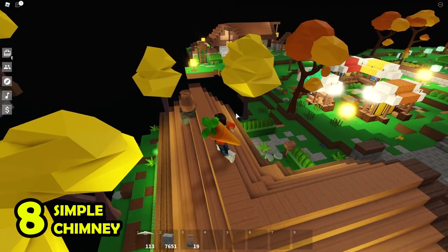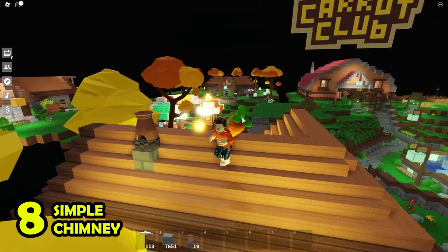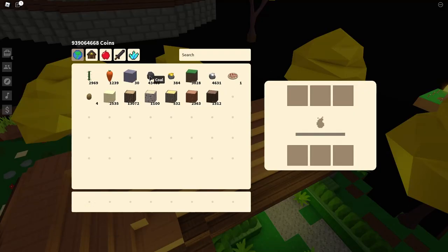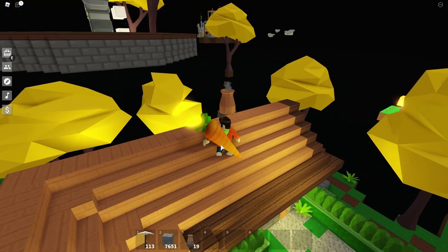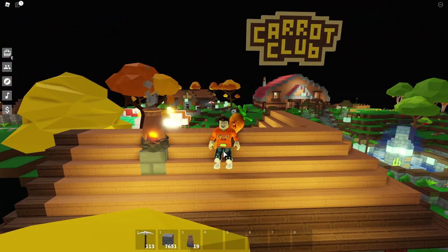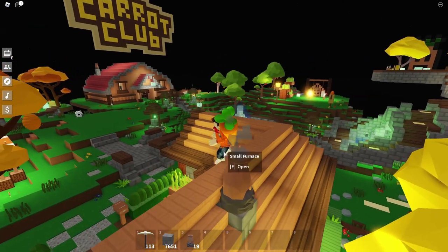Number 8, chimney. A chimney is nothing big — a lot of people know how to make one when they build their house. This little hack just makes your chimney look a little bit more real. All you have to do is put a furnace on top of the chimney that you built already, and that's it. Burn some coal on it and it'll smoke.